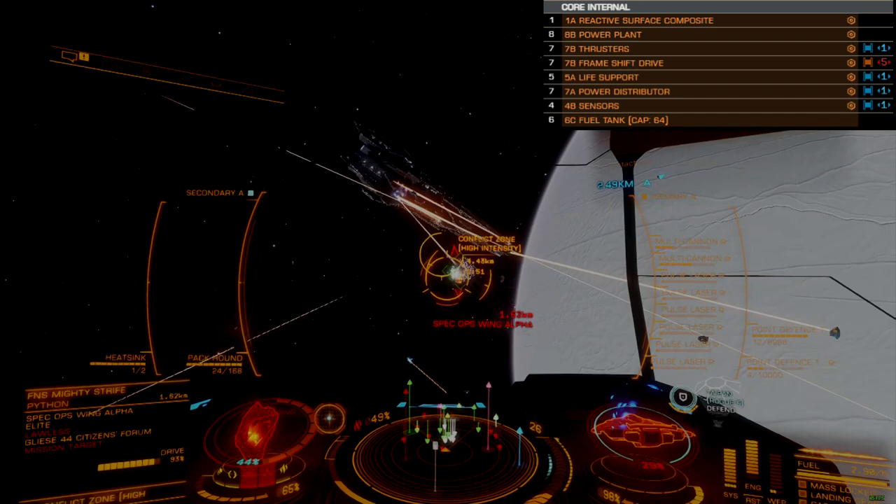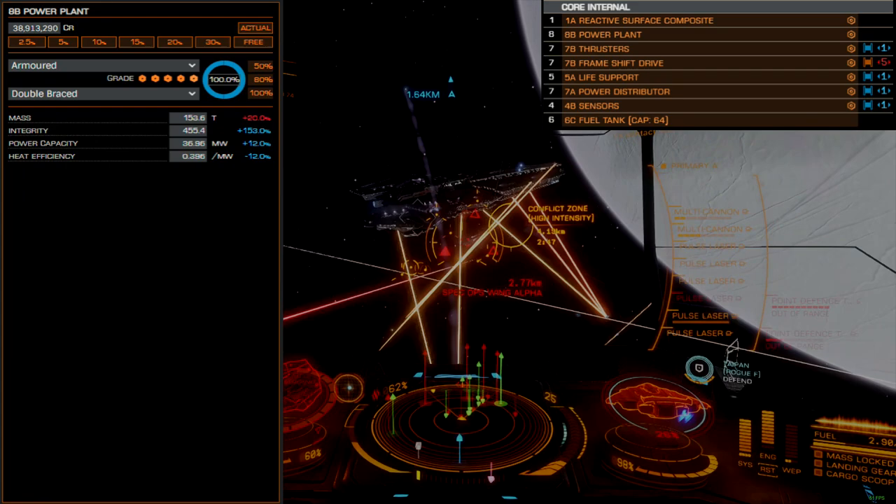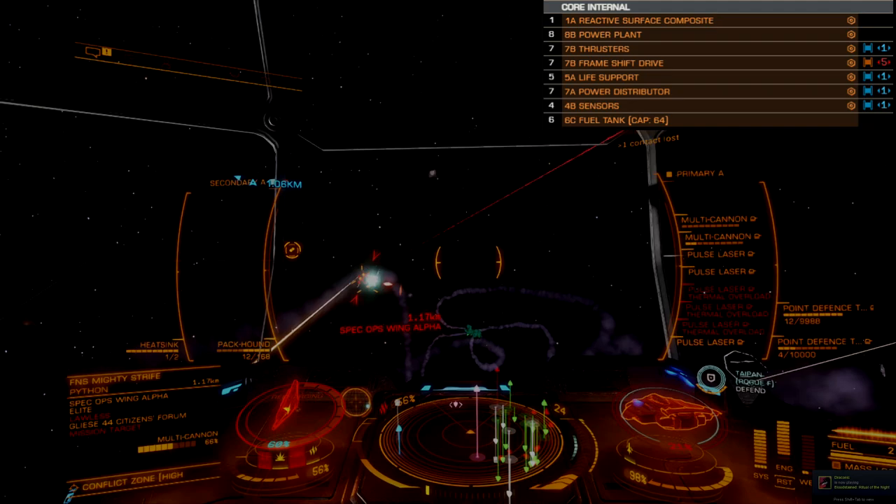The power plant is size 8B with the armored blueprint and double braced experimental. An A-rated reactor can be used here but will cost more. With power management, an 8B unit is adequate for our requirements — it offers greater integrity and is significantly less expensive.